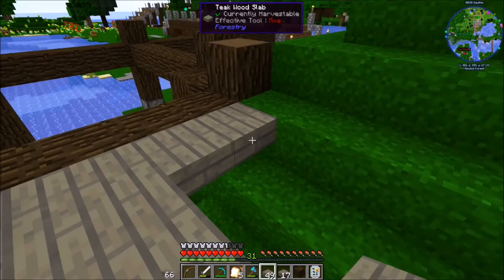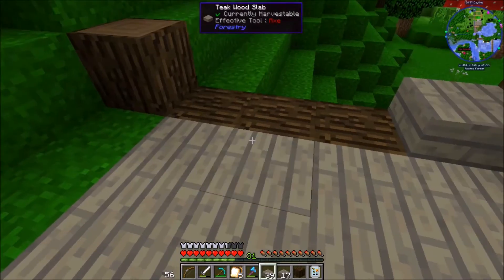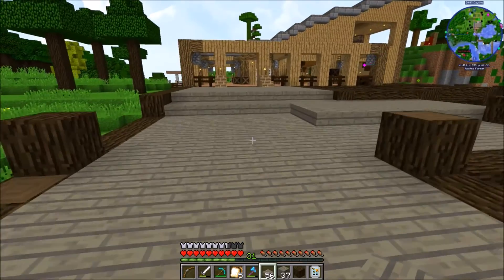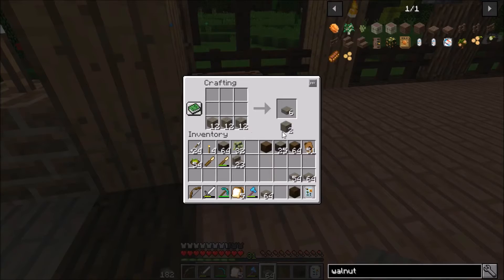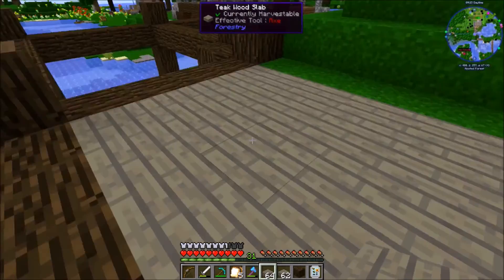We need to get this thing functioning and working its way over towards where our city is going to be built. Let's see what we can do with this - put these in here. There we go. We might need a little bit more - you know what, let's just do this and go make a bunch more slabs. There we go - that's more than enough to work with for right now.